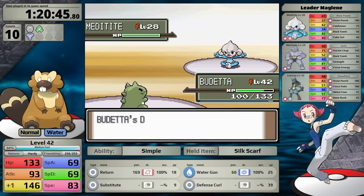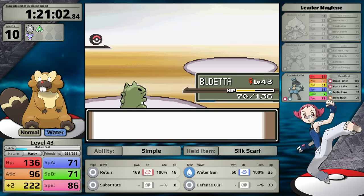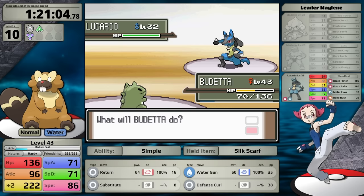Maylene's first Pokemon is Meditite. I use Substitute, and it chooses Rock Tomb, which does not do enough damage to clear my defenses. As a result, I'm able to set up Defense Curl at least once before re-establishing my Substitute. I decide to go for Return and finish her lead off. Machoke is next — I one-shot with Return because this move is becoming very powerful. Then I go up against Lucario. Although Return is resisted, it will still deal more damage than Water Gun because it has higher effective power and my Attack stat far exceeds my Special Attack. I do a little bit more than half to the Steel type, and while it heals with Drain Punch, this is not enough to take it out of KO range. I've earned myself the fourth badge.